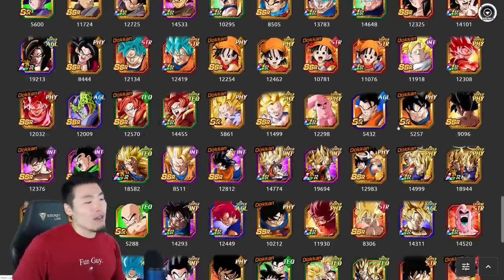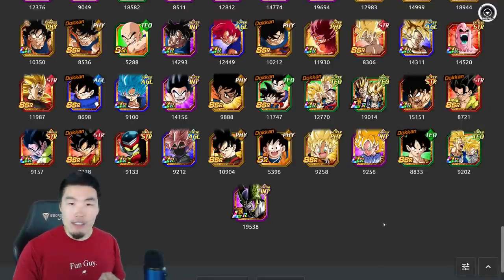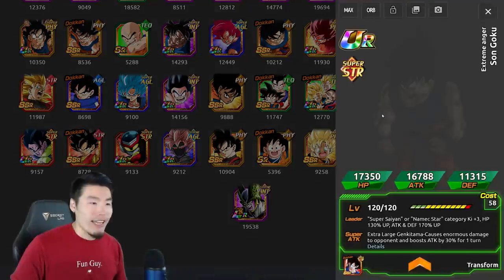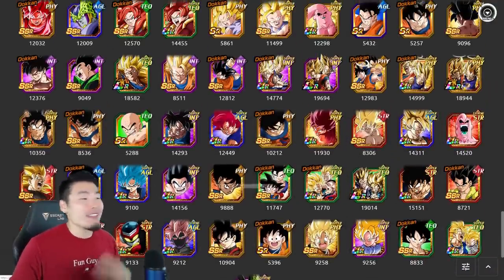We got the Goku Blacks too. I think the way it works is any unit that uses Kamehameha in any of its forms — the SSR, the TUR, or the LR form — will be on this category. Also, the Namek Transforming Goku is here too. I'm sure I missed a lot of them, but I kind of just scrolled through and highlighted the ones I thought were extra hype or exciting.